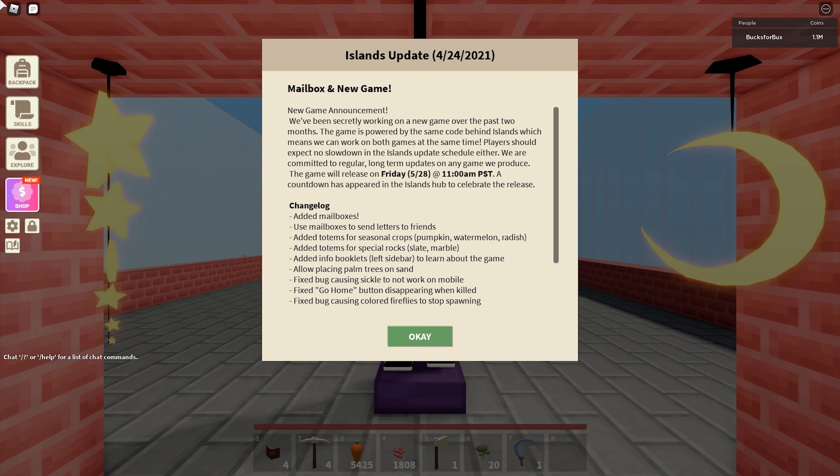What's up everybody, welcome back to Casualad. Roblox Islands just dropped a sneaky new update. In short, there is a new mail system. There are totems for Marble, Slate, Radish, Pumpkins, and Watermelons. The developers of Islands also gave a peek of their new game. We will take a look at all those.